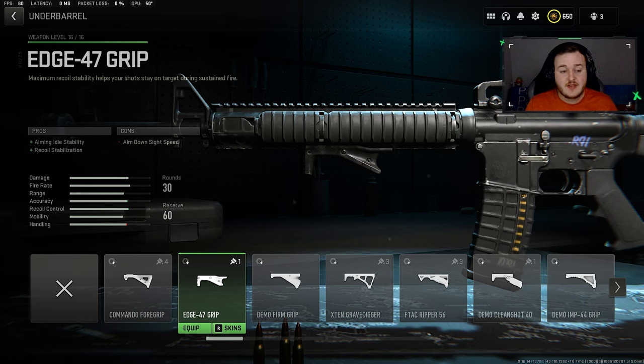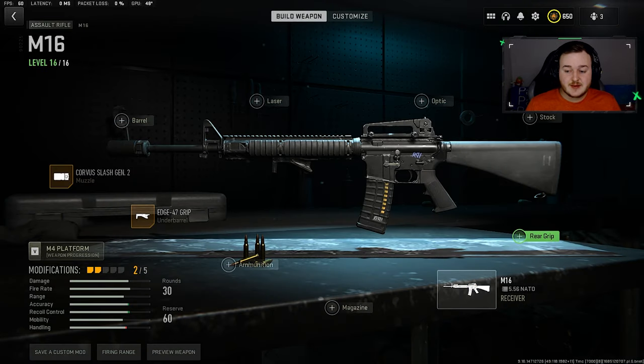For attachment number two, we're going to use the underbarrel and run the Edge 47 grip. This is by far the best underbarrel in Modern Warfare 2 — I've probably said that a hundred million times — but this attachment is very important for the M16. It's gonna help with recoil stabilization and aiming out of stability, making the M16 a little bit more calm so you're hitting your shots.